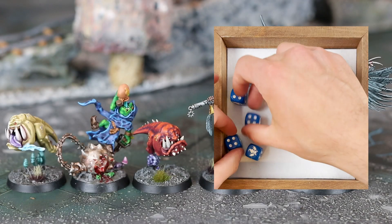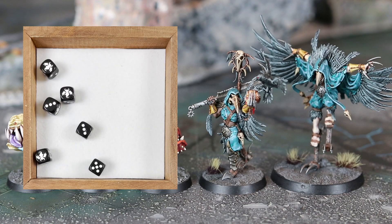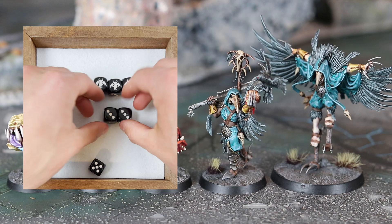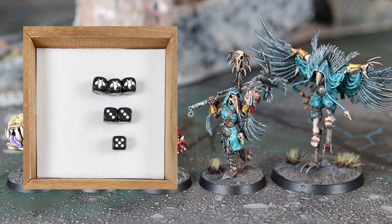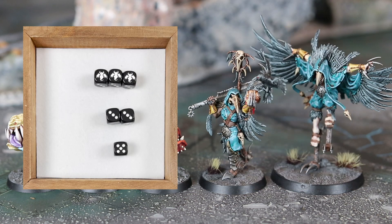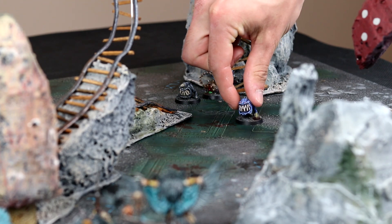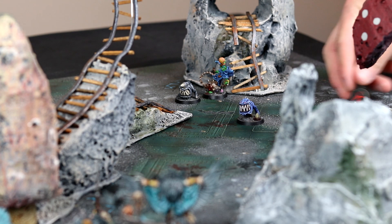For the Gloomspite Gits, they end up rolling a triple and a handful of singles. For the Corvus Cabal, they take their 6D6 and roll up a triple, a double, and a single. The Gits have the initiative and will hold on to their wild die this round, while the birdfolk have decided to do the exact same. So the round begins with the blue squig, who will move up just a few inches and begin the protection blockade for its leader.